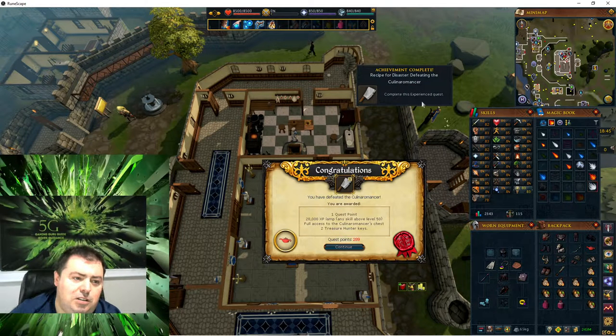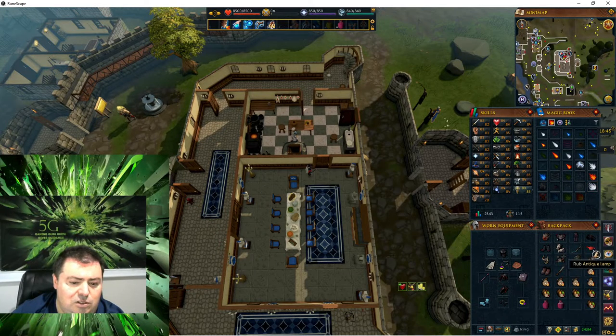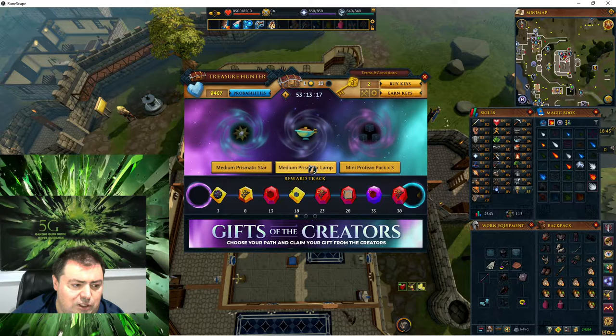I completed the quest, defeating the Cullin Naro Mentor. The achievement is complete — congratulations, you have defeated the Cullin Naro Mentor. The Recipe for Disaster is complete. I got one quest point for the final fight, 20,000 XP for any skill above level 50, full access to the Cullin Naro Mentor's Chest, and two treasure hunter keys. Archaeology is my lowest skill so I'll choose that for the XP reward. I'll also claim my two treasure hunter keys.